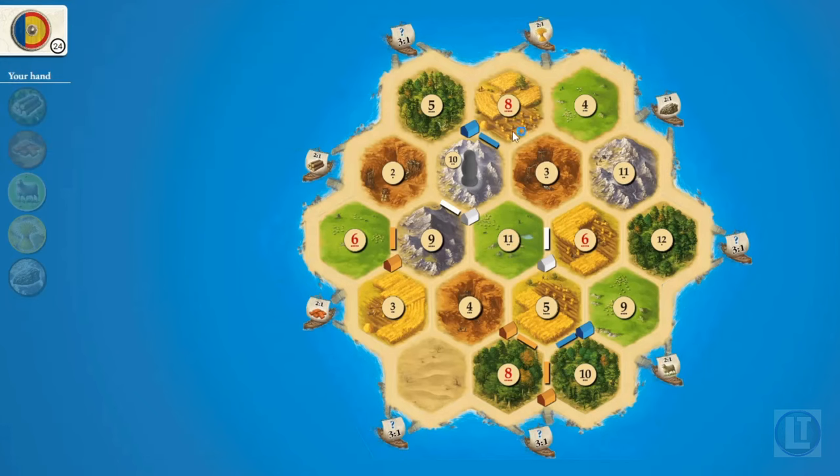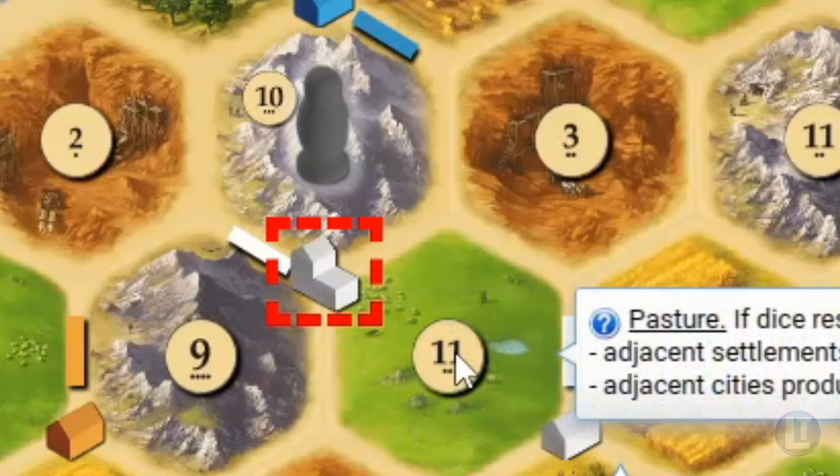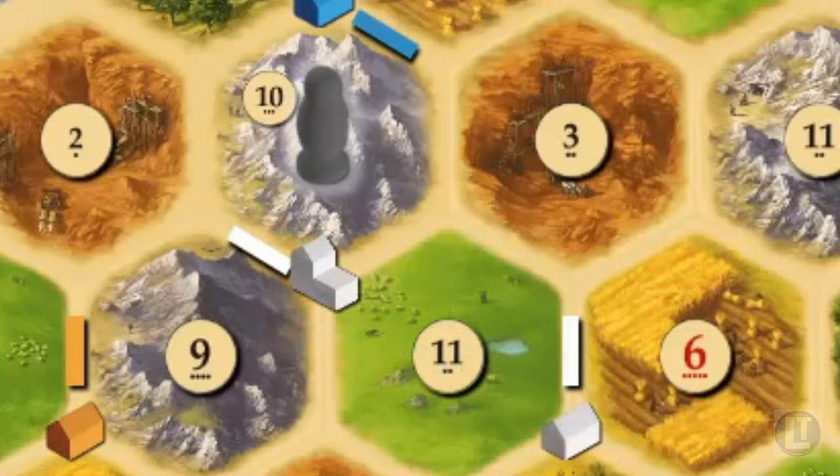We pass. A six is rolled and we get some wool. Our AI opponents are moving quickly through the simulation. The white player used three ore and two grain to upgrade a settlement to a city, which gains one victory point. Cities draw twice as much as settlements, so when a nine is rolled, that player draws two ore from that city. Similarly, on an 11, another player draws three sheep because of an additional settlement there — so an 11 is a lot of sheep as a resource.